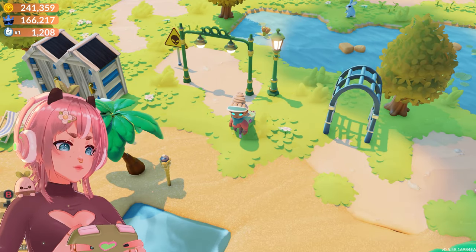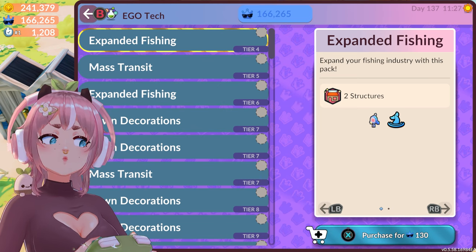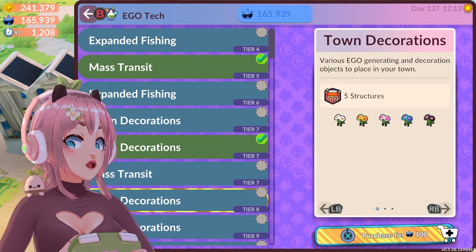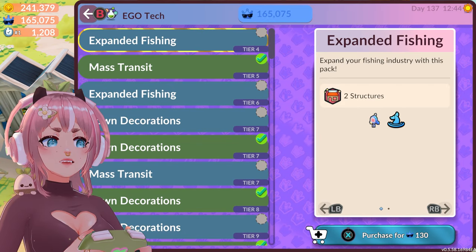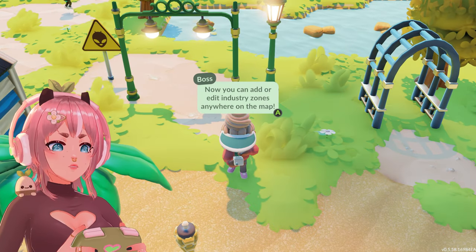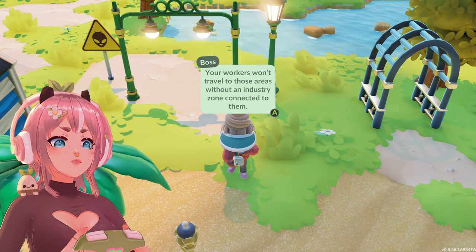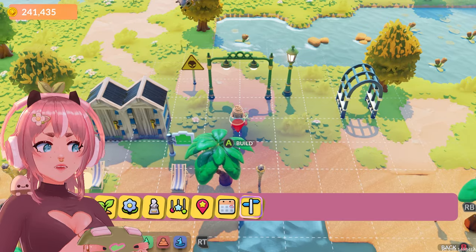Also, what else was there? I think I have enough eko to spend — expanded fishing: expand your fishing industry with this pack. Town decorations — oh my god, yes, flowers! I'm buying all the flowers first. So expanded fishing, I'm gonna unlock that. Another phone call: you've unlocked zone editing — now you can add or edit industry zones anywhere on the map. Don't forget to connect forestry or mining zones to a mine entrance or a deep forest entrance though, or your workers won't travel to those areas.